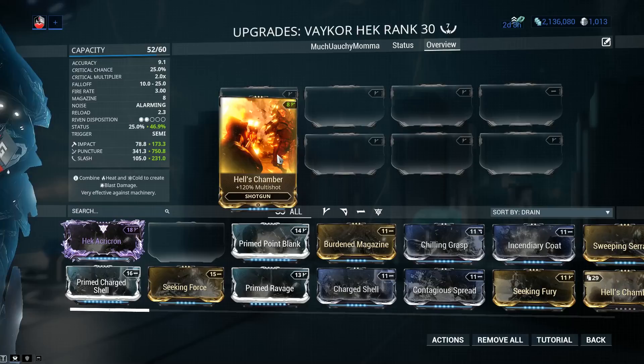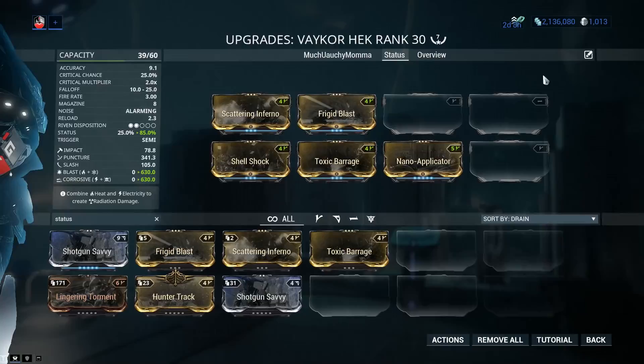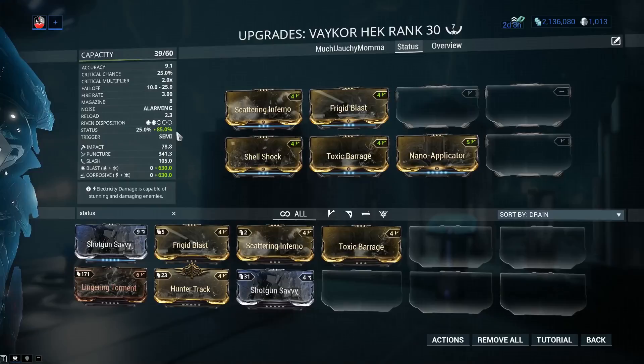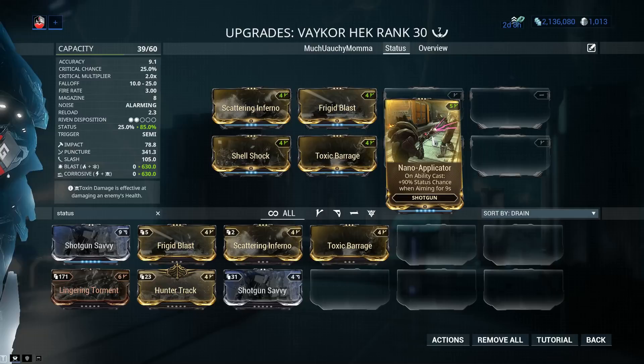Let's take a look at status effects and see if we can get that magical 100%. I already have a status build started. If I use all four 60/60 mods - Scattering Inferno, Frigid Blast, Toxibarage, and Shellshock - I'm going to be at 85%. Still not enough; my status chance is still getting divided. I can patch that last 15% with a Riven mod, but I'd need 60% more - a total of 300% true status chance to get the magic 100% number. I can also go through Nano Applicator. This is an event-only mod from the Acolyte event and can be fairly expensive. I do not like playing with Nano Applicator, but its worth cannot be denied - 90% status chance, but this is on ability cast, so you're going to have to synergize with your Warframe. You can also pop out using your Operator and this one will trigger.